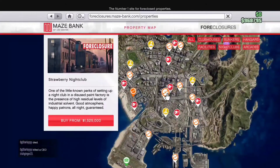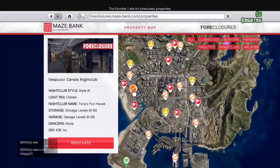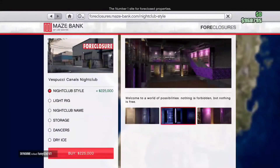Such as the one right down at the bottom, because I think it's the cheapest one in the game. When you buy the nightclub, you really don't want to bother with any of the extras at all, apart from when you get down to the storage.